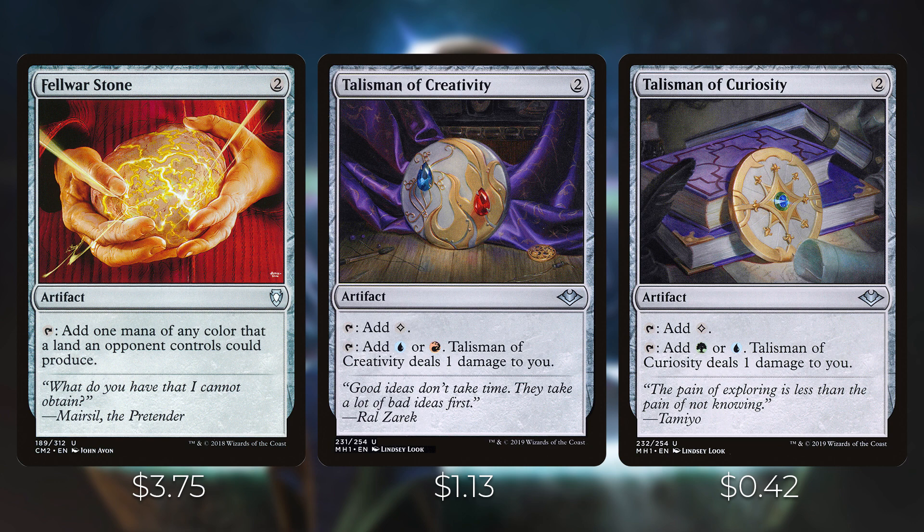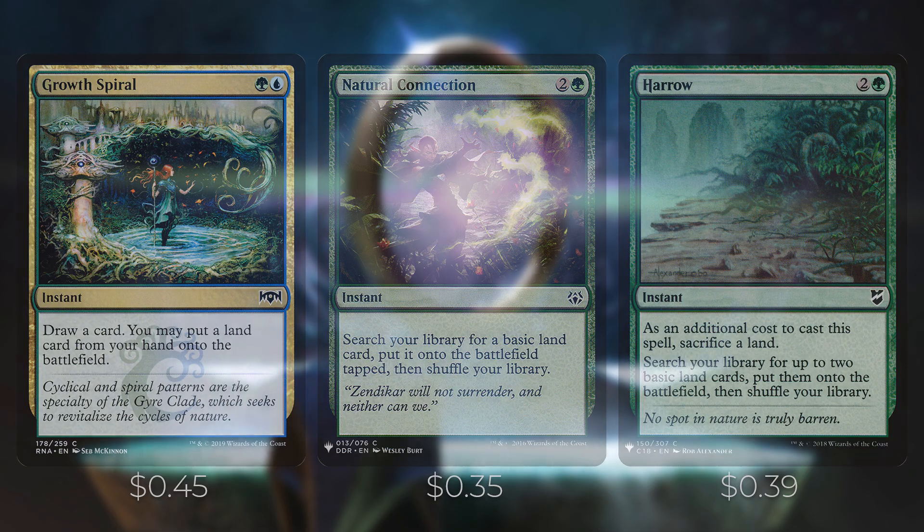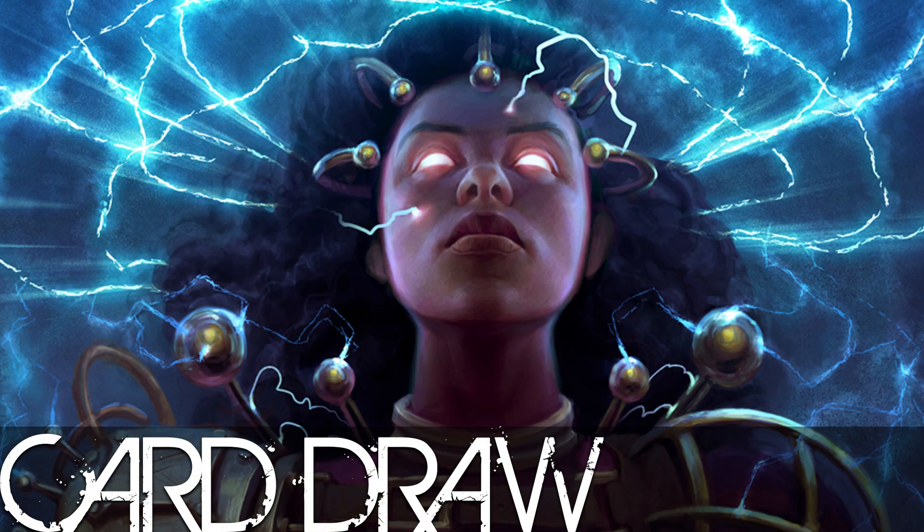We also have instant ramp spells that get doubled with Kalamax tapped. Growth Spiral lets you draw a card and put a land from your hand onto the battlefield. Natural Connection is a weaker ramp growth but at instant speed, letting you get two lands with Kalamax tapped. Harrow requires you to sacrifice a land to search for up to two basics — but if you copy it you only sacrifice one land, so with Kalamax tapped you'll get four lands for the cost of sacrificing one.